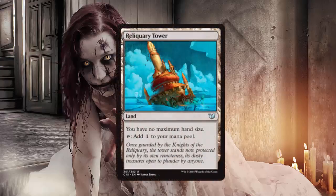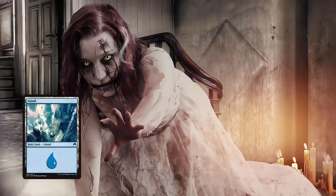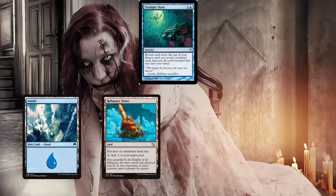Four Reliquary Towers allow you to have an unlimited amount of cards in your hand, so you don't have to discard them. Here's basically what an ideal game would look like. Turn 1, you play an Island. Turn 2, you play a Reliquary Tower and cast Treasure Hunt. That's going to draw you a whole bunch of cards and either get you another Treasure Hunt or a Zombie Infestation.